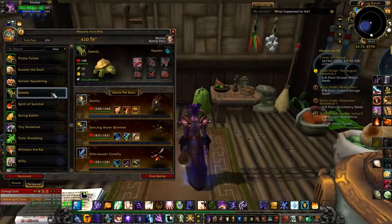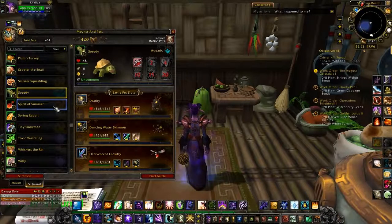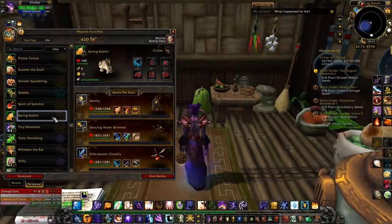Speedy is another Children's Week one from Stormwind and Orgrimmar. Spirit of Summer you get during Midsummer, and he costs 350 Burning Blossoms. Spring Rabbit you can get two different ways: you can get him in the brightly colored eggs that you collect, or you can spend 100 Noble Garden Chocolates to get him.